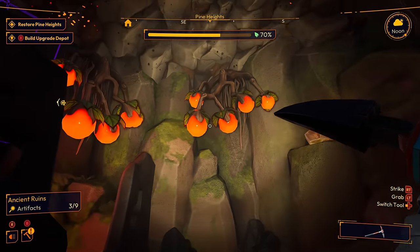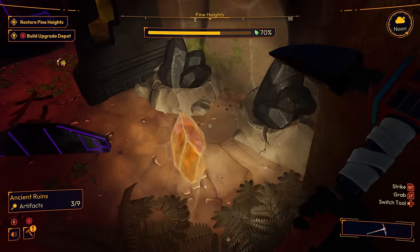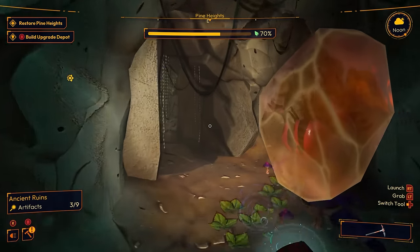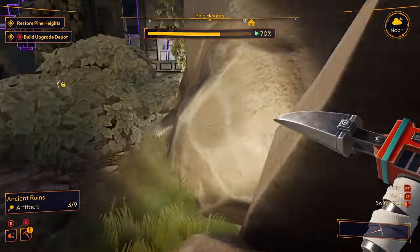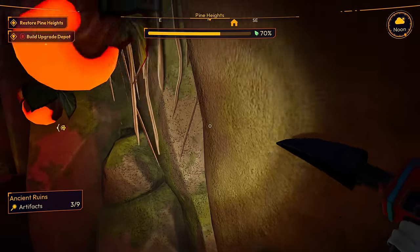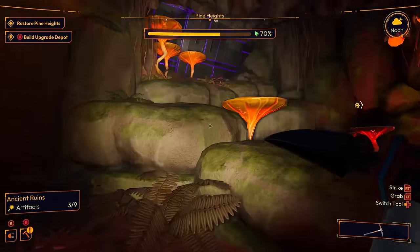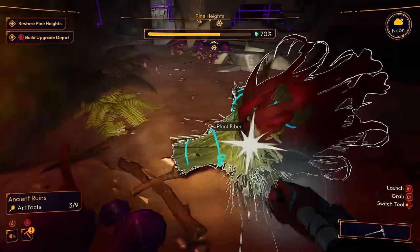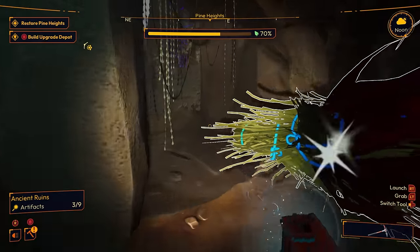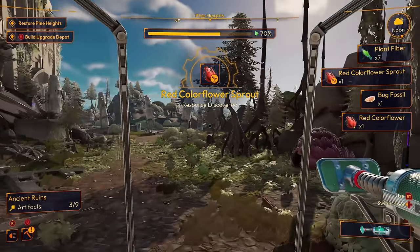Now there's these oranges — can I pull these? I want those. I need that. Bug fossil seems like it's important — I assume we're going to be like Jurassic Park, we're going to build dinosaurs out of these. Can I get the oranges? I want these orange apples or whatever they are. I can't get it. I like how you don't have to grab one at a time — you just grab everything at once and throw it at your mech. It just picks up everything, and then I get in my mech and pick it all up.